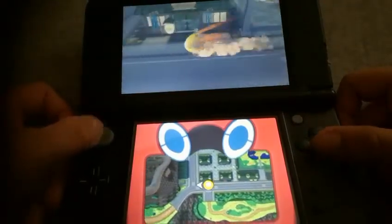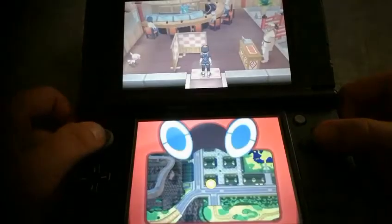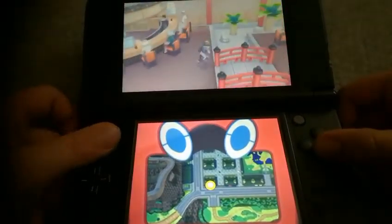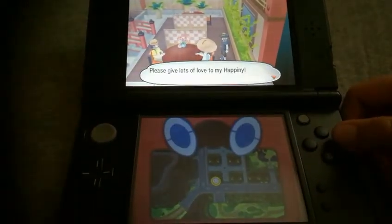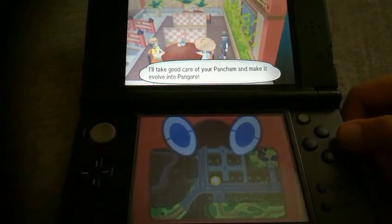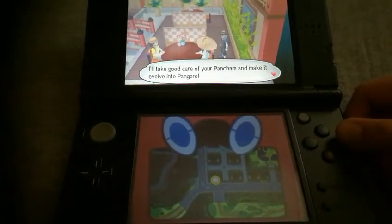So then you go left into this building, enter, go over this bridge and talk to this girl. She says: please give lots of love to my Happiny. I will take good care of your Phanpy and make it evolve into Kangaskhan.